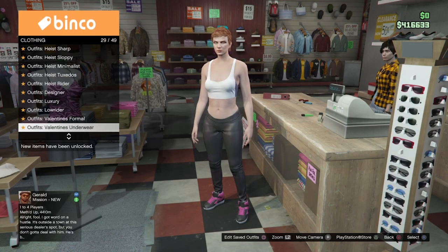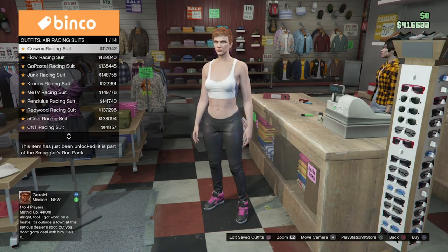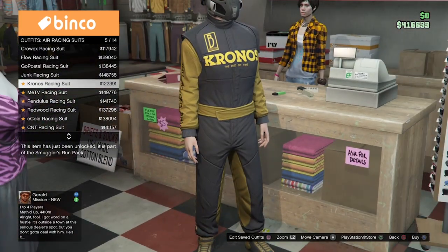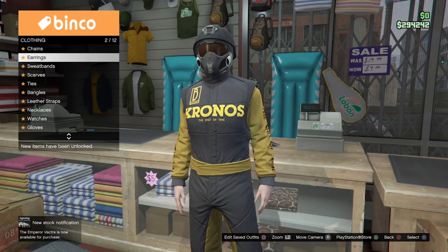In order to start off, make sure you start off on your female character, which is in the second slot. Once you want to do that, what you just want to do is head over to the nearest clothes store and then scroll down to any of these air racing suits. The colors will be located in the description below, but for today's video I am buying the Kronos racing suit, which will give me the black singlet.